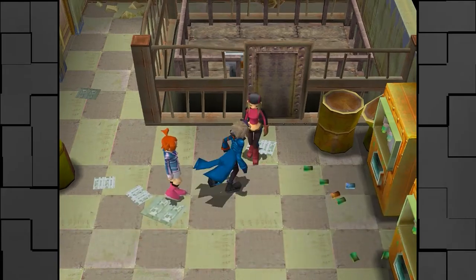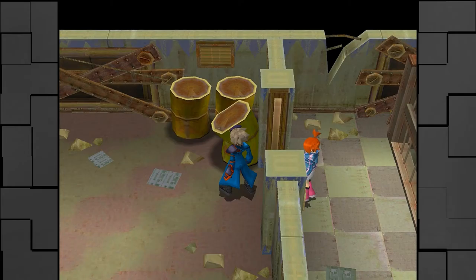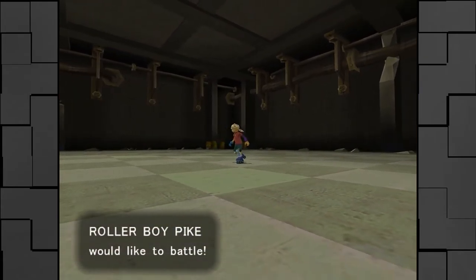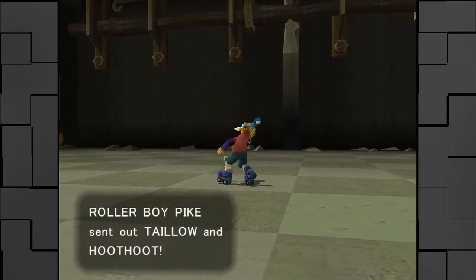No matter what, this elevator is off-limits. I don't really care. Let's proceed. There's no trainers in here, right? Wrong! He's here. I thought he was going to fall from the ceiling for some reason, so that kind of ruined my joke. What do you think you're doing here? Dude, you're a little kid. You're like 10. You could be starting your own Pokemon journey in like Johto or some shit. Why are you here?